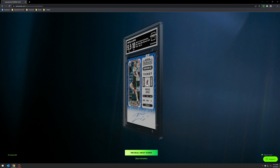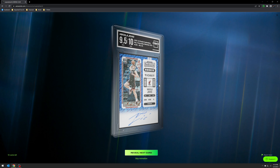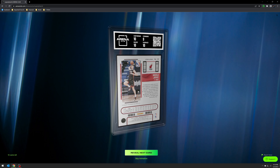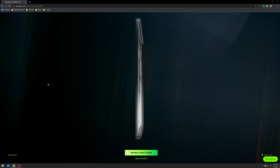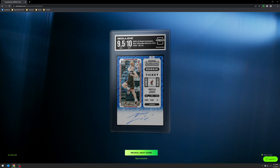Ten cards left. Here's a 9.5 and 10 auto for the Nikola Jovic Blue Shimmer Rookie Ticket auto from Contenders. Corners kind of holding me back here, but everything else went okay. A lot of corner stuff — I wonder if something happened in transit.